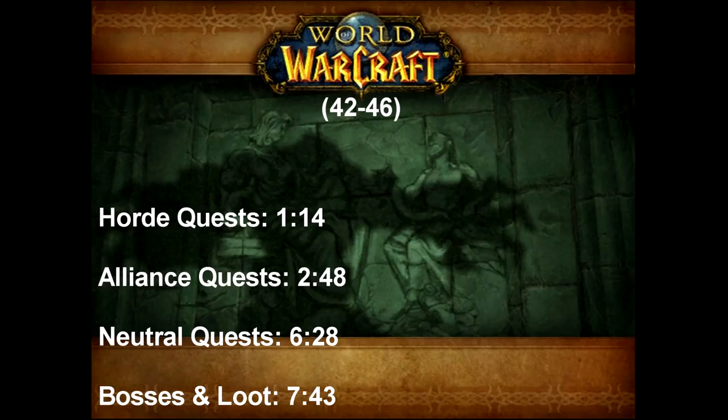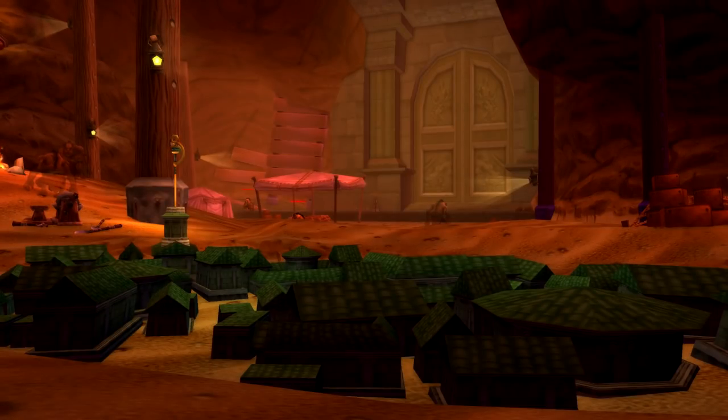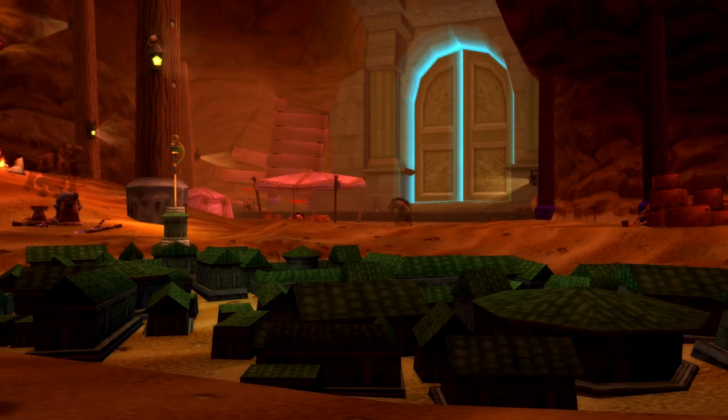Welcome to an in-depth dungeon guide to Uldeman for both Horde and Alliance. Uldeman has a titan vault full of lore explaining the creation of the dwarves and the troggs that you can also learn more about once you've completed the dungeon. To reach the end you must fight through dark iron dwarves trying to take the treasures for their master Ragnaros. Troggs and titan creations placed to guard the vault also litter the dungeon.